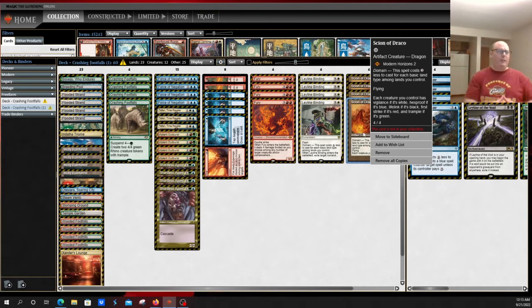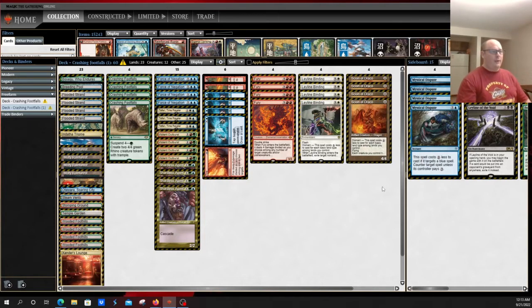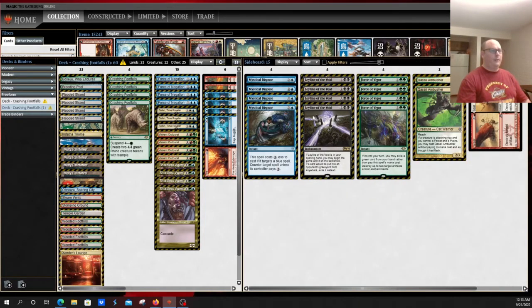Sign of Draco is another cost-effective beater that puts pressure on the opponent outside of the Rhinos, giving another angle of attack alongside Leyline of Binding — while retaining the consistency of the 60-card version with Fire and Ice into cascade spells. The 60-card version also keeps the power of domain with both Leyline of Binding and Sign of Draco. The sideboard features Force of Vigor for Hammer Time and affinity-based decks, as well as Urza's Saga decks, and Leyline of the Void in place of Endurance — possibly a budget consideration — which also gets around Mystical Dispute.